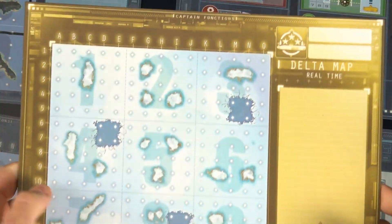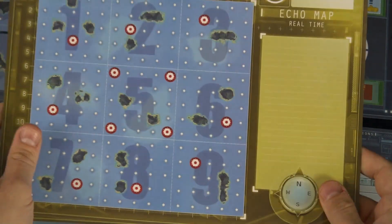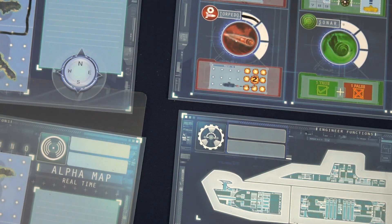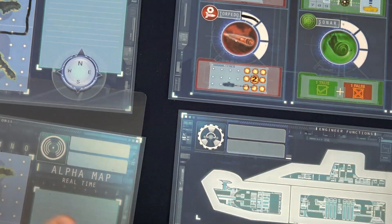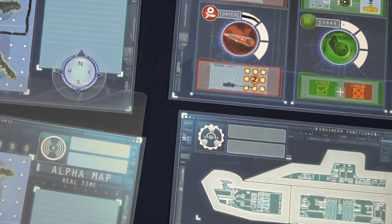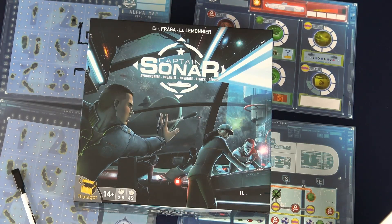That's all there is to Captain Sonar. The game comes with multiple different maps and scenarios for variability, but the key is communication — especially in real-time mode, where everyone is talking to get their point across and you need to communicate effectively while still hearing the opposing team's movements. Thanks for watching Teach the Table, and don't forget to have fun!